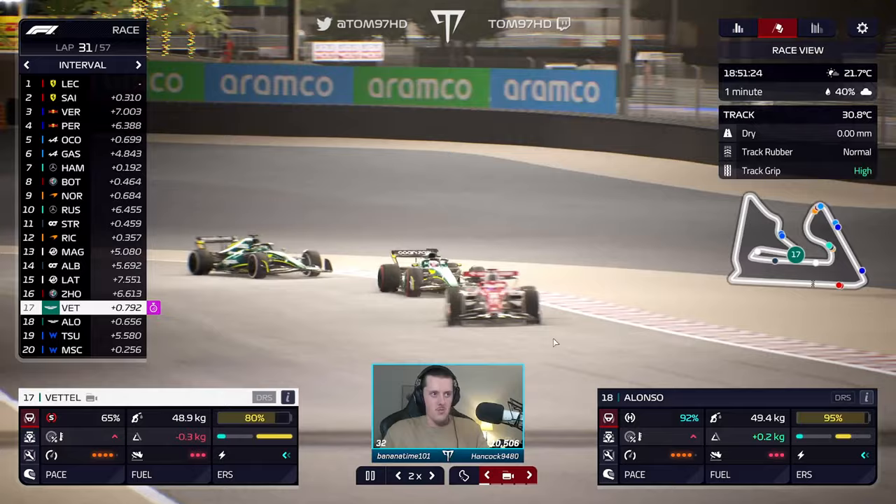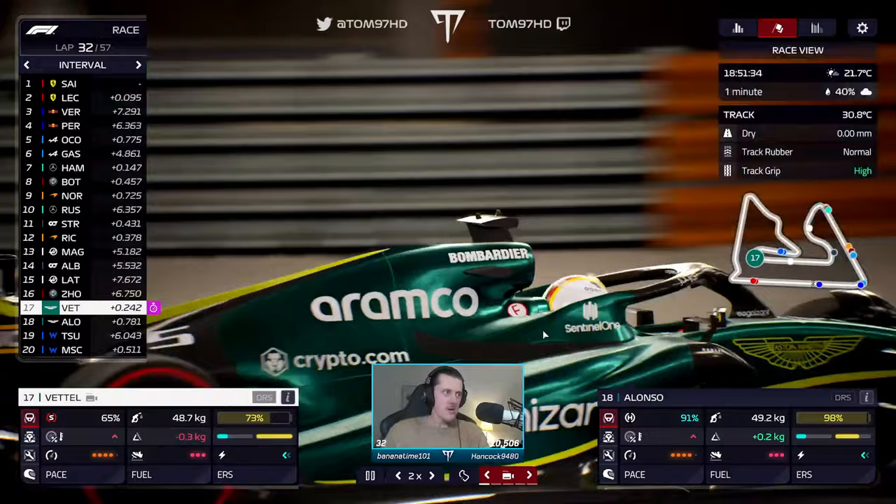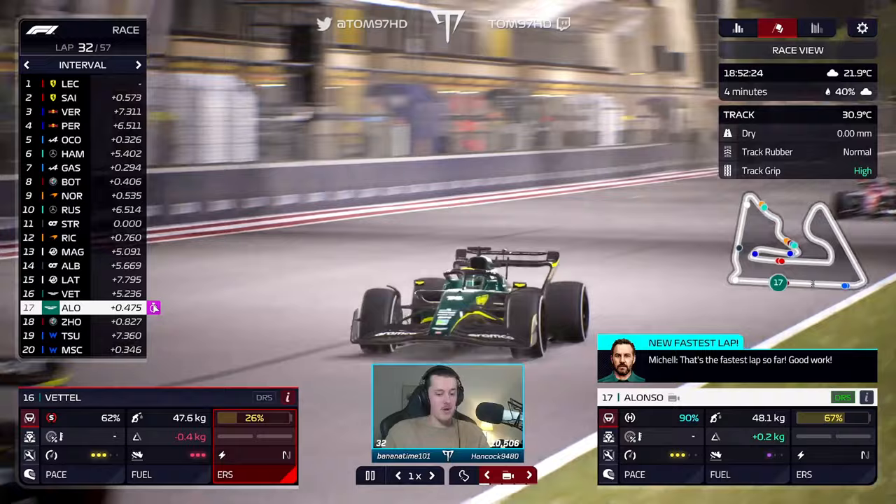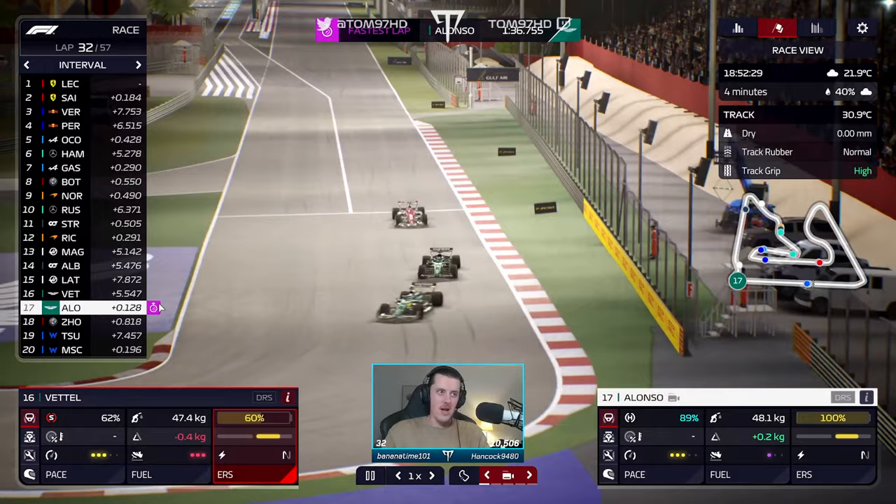We want to get these overtakes done — snappy, quick, rapid fighting. Seb through, Alonso through. Lovely stuff — that is encouraging. We got a chance here, we're not out of this yet. Towards the end of Seb's stint I might have him sit behind Alonso and get the DRS and try to save fuel a little bit.